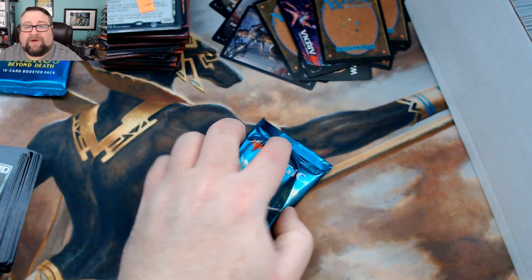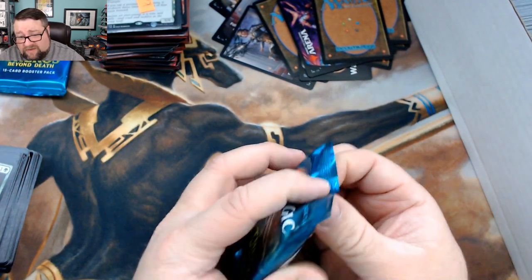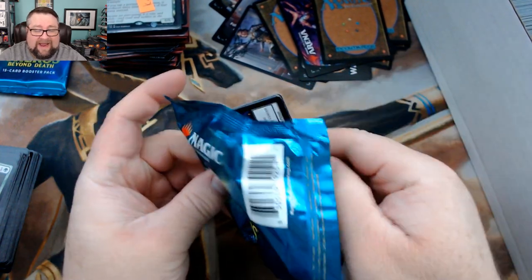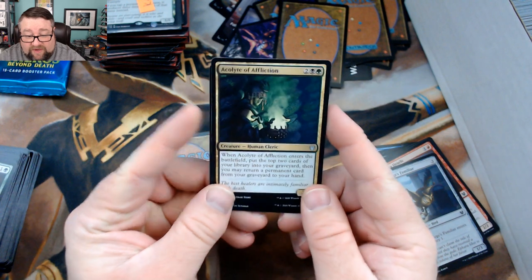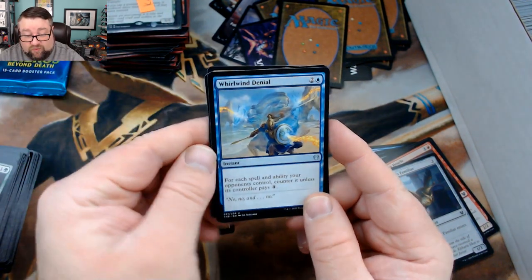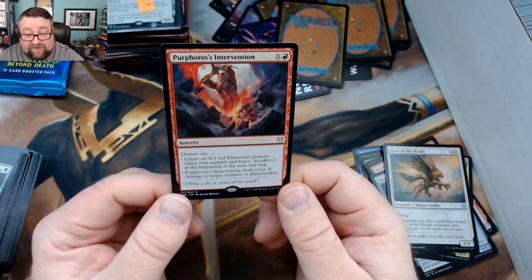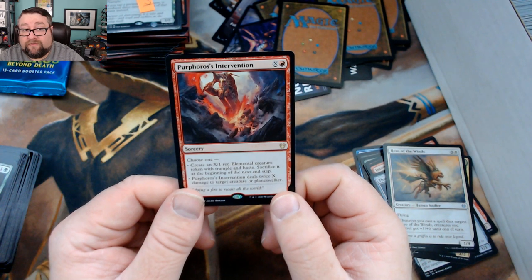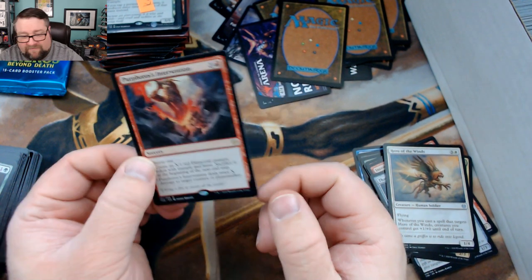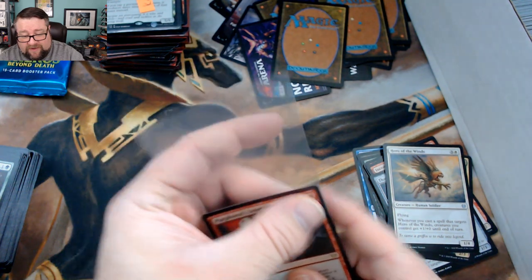Let's go ahead and see what we got in Ulysses' pack. No foil. We got an Acolyte of Affliction, Whirlwind Denial, and Hero of the Winds, with his rare being Purphoros's Intervention. Congratulations!